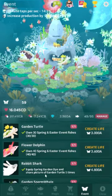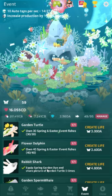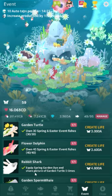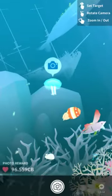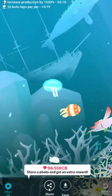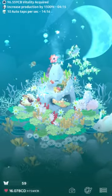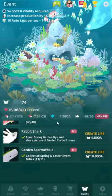The final hidden one is the Rabbit Shark. You need to equip the Spring Garden Dye and take a picture of the Garden Turtle five times, or share a picture of it, which is pretty easy. You click this, click the Share button, and you can just back out — you don't actually have to share. That's a little trick you can do in most games that require you to share stuff to get benefits.